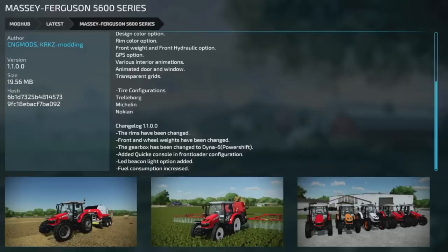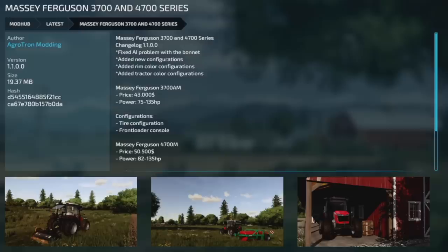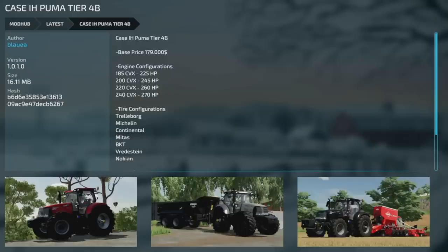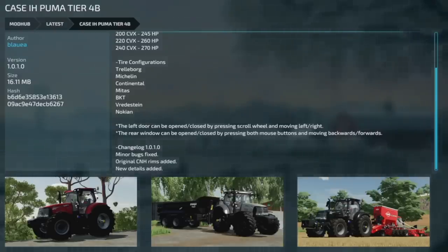Update to the Massey Ferguson 5600 Series version 1.1 — rims changed front and rear, wheel weights changed, added Dynas 6 power shift gearbox design, added Quickie console front loader configurations, LED beacon light added, and fuel consumption increased. The Massey 3700/4700 is also updated to version 1.1 — fixed AI bonnet problem, added new configurations, added rim color configs, and added tractor color configurations. Also an update from Blue Augenmoni for the Case IH Puma Tier 4B version 1.0.1 — minor bug fixes, original CNH rims added, and new details added.